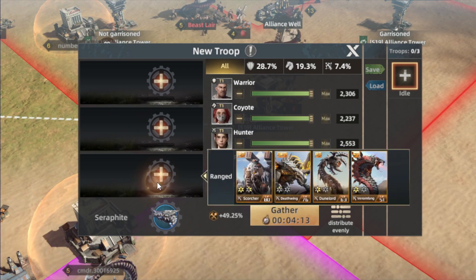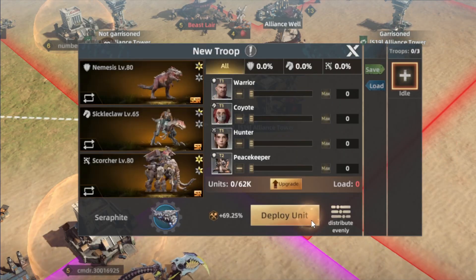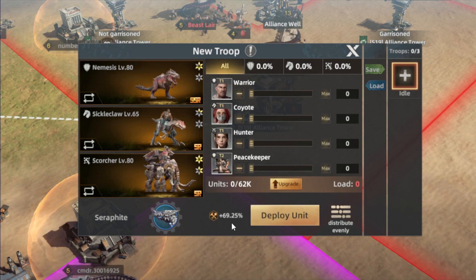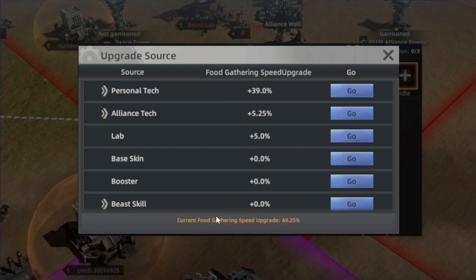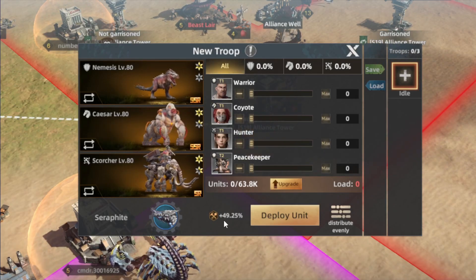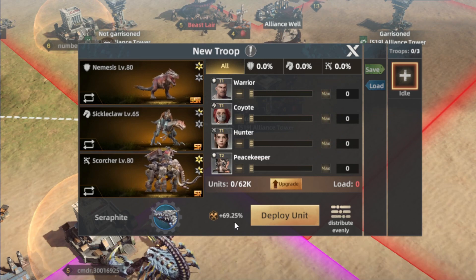When you press Deploy Beast, it selects the Sickly Claw along with random others. You can see that the gathering speed goes to almost 70%. If you remove the Sickly Claw and select a different beast instead, the gathering speed drops. When you put the Sickly Claw back, it goes back up to almost 70%.